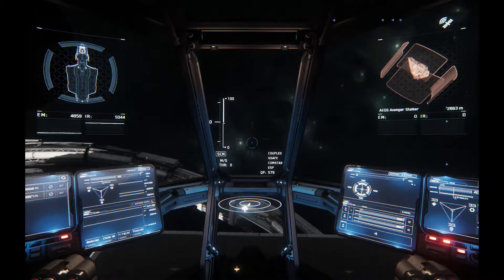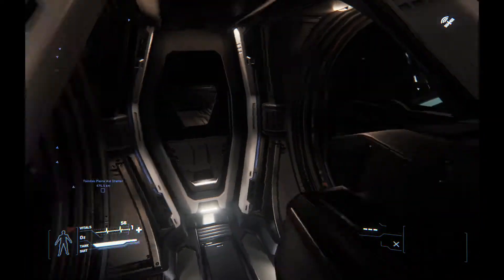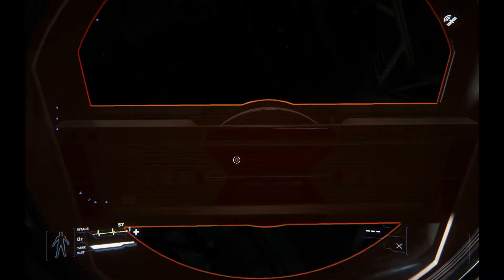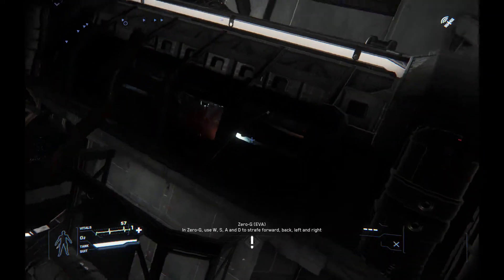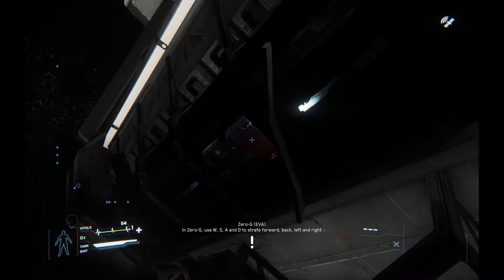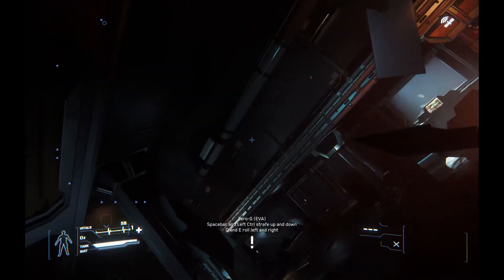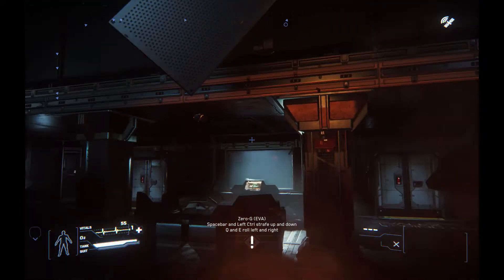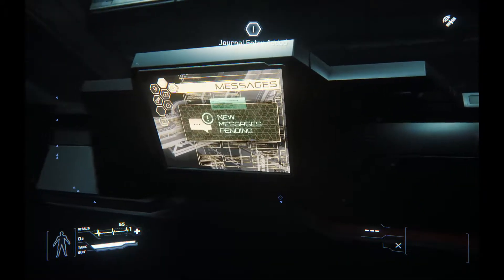We're not going to land. We're going to press H to get out of the seat and go have a look around the Covelex Hub. Using the F key to bring up the personal inner thought menu so we can exit the vehicle. What we're looking for for this particular mission are these terminals. We need to go over to these terminals — it says 'new message pending,' that's what we're looking for. We retrieve data with the personal inner thought.